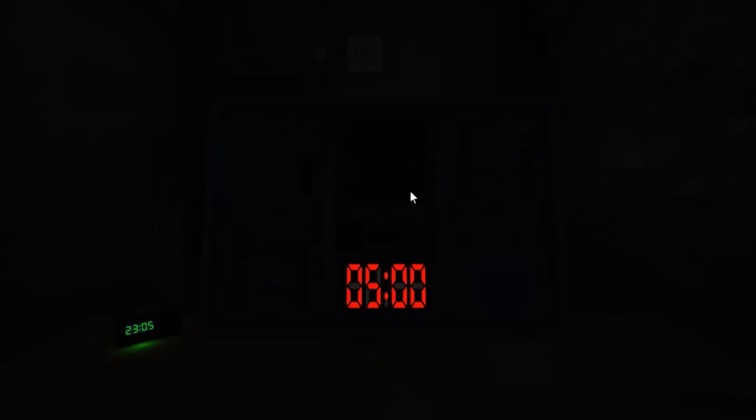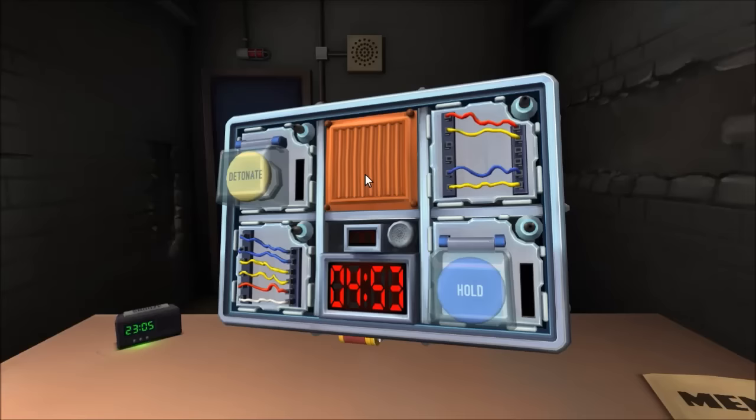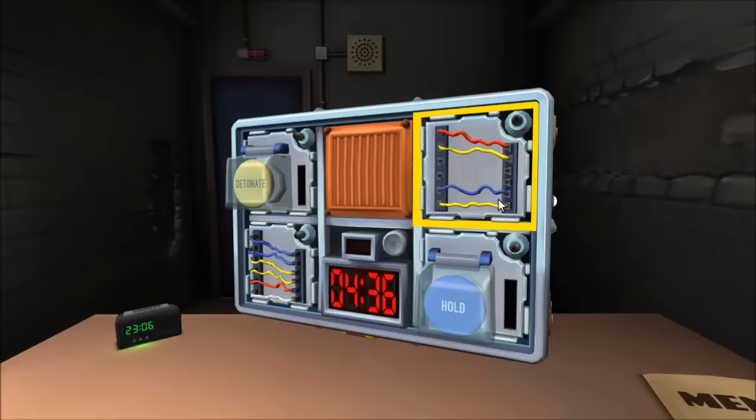I'll be happy to get button and wires. We've got wires and a yellow button that says detonate. I've got two symbols, two wires, two buttons. Somebody want to do wires? I've got four wires: red, yellow, blue, yellow.